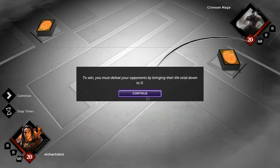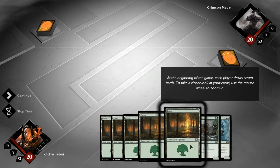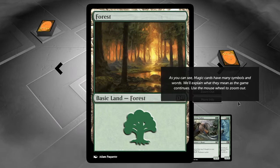To win, you must defeat your opponent by bringing their life total down from 20 to 0. To do this, you will use a variety of tools represented in the game as a deck of shuffled cards. All players have their own decks to play with — we call this your library. I guess to avoid being the same trope as every other card game. At the beginning of the game, each player draws seven cards. If you don't like your opening hand, you have the option of redrawing, called a mulligan. Magic cards have many symbols and words; we'll explain what they mean as the game continues.